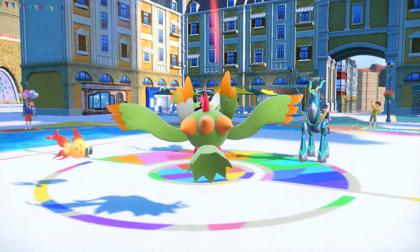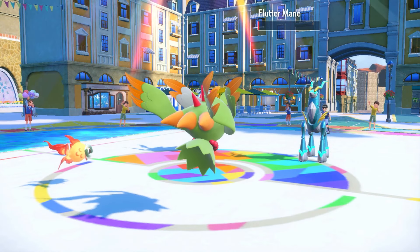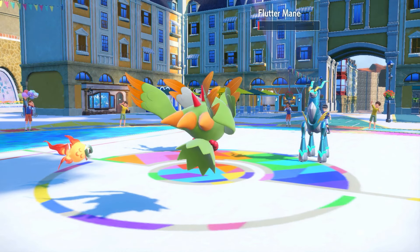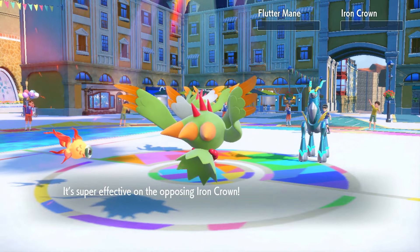Shadow Ball's gonna come out onto Flutter Mane — do we pick up the KO? Oh, Focus Sash! Come on Chi-Yu, you better outspeed both of these guys and double connect. We outspeed, we double connect, we pick up the double KO — and that is GGs!